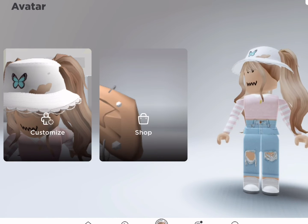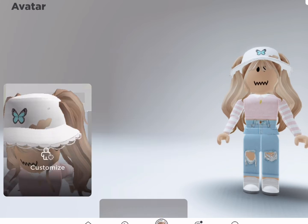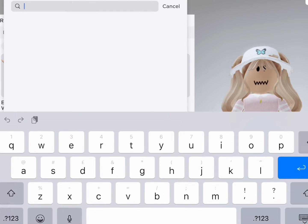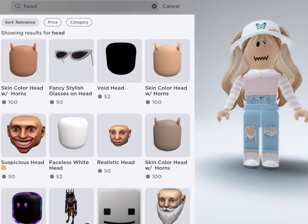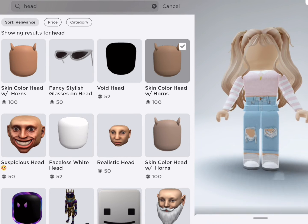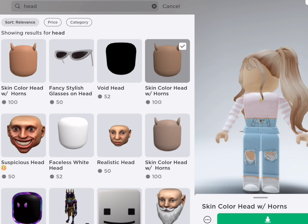Hi guys, welcome back to my channel. Today I'm going to show you how to get no face, but it's not free — it's 100 Robux. First, you're going to go into the shop and search up 'head.' There should be a skin color head in the corner, and there are also some other shades. This is not free; it's 100 Robux.